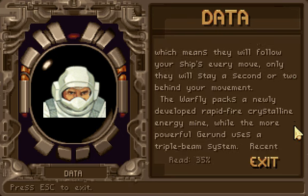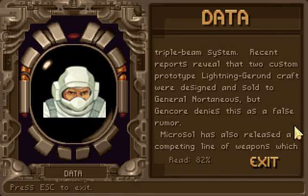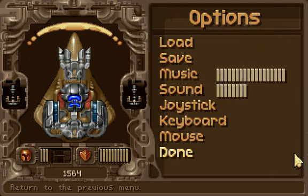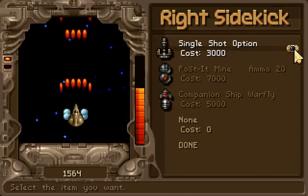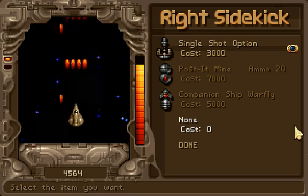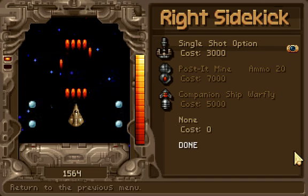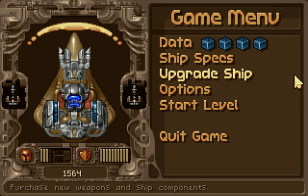Here's some data about the companion ships. I like the single shot options — they're pretty good. There are a lot better things later in the game. I can't really afford them right now, but I've got a pretty good ship. Sorry for dying so much, viewers. Let's see what I can do.